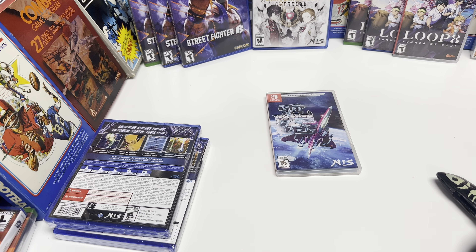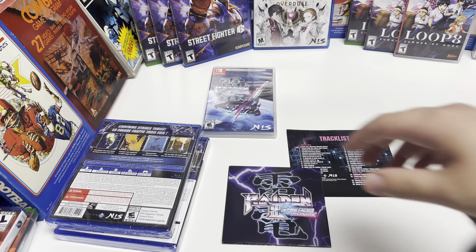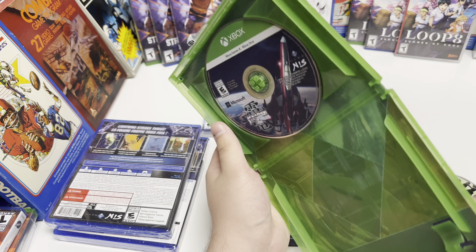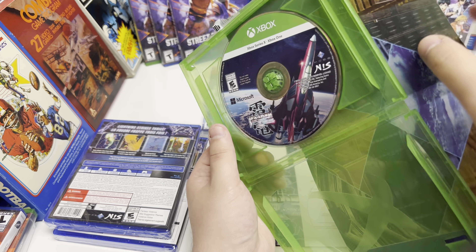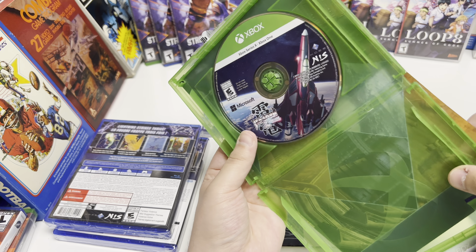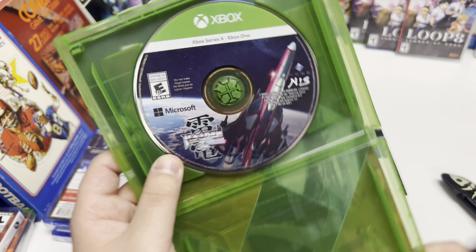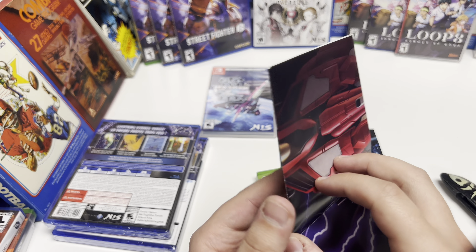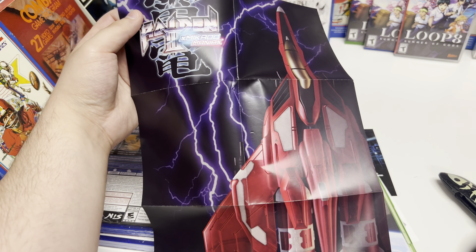Now for the Xbox — just making sure there's no codes. So there's the track list poster, warranty card, and it is the same alternate flip art as the Switch, as you can see. I'm assuming it's the same for all of them, but we will find out shortly. A close-up of the disc, and the poster looks roughly the same size — yep, just about the same poster as the Switch.